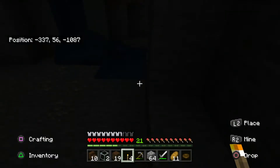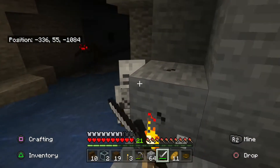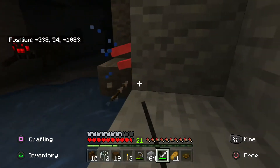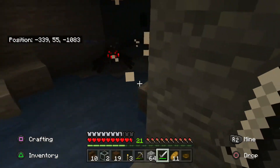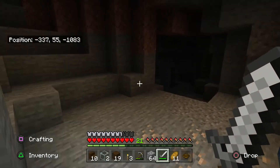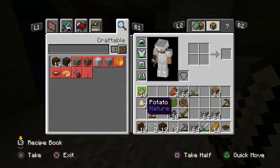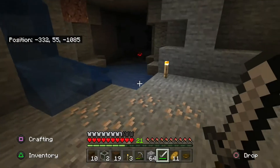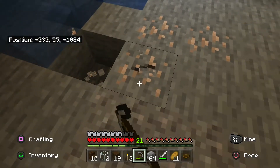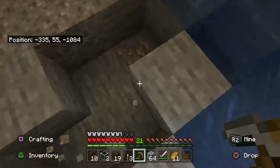We'll get you guys another day — I've got a sword. There was a skeleton firing arrows at me, and a creeper around the corner as well! How exciting. Well, that's why you shouldn't freestyle around Minecraft. I don't have a bow, but I will grab this iron because iron is always worth grabbing.